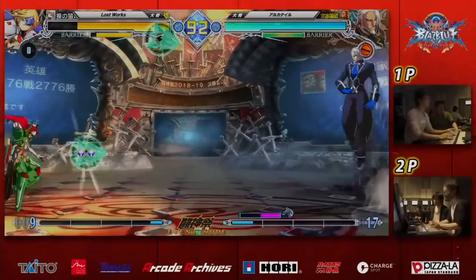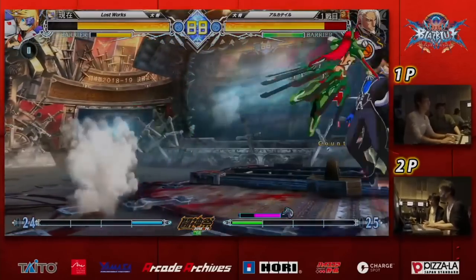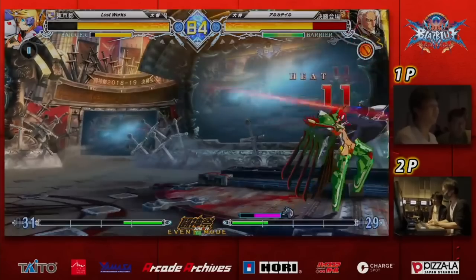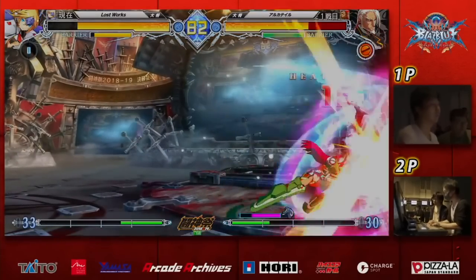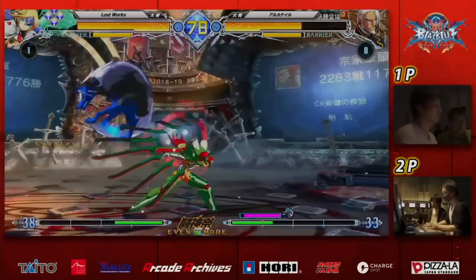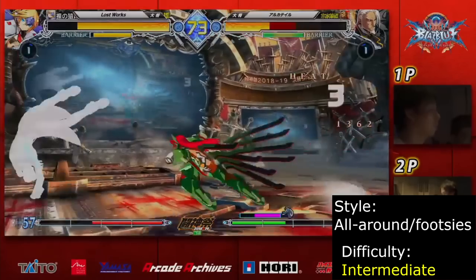Mu-12 is a character all about the neutral game. Her Steins pollute the screen, and her ability to fire lasers or send them at the opponent at any time makes it suffocating for characters in neutral. Her powerful mid-range pokes and massive damage are just icing on the cake. She's no slouch on offense either, as Steins can also be used to extend her pressure. Mu-12 is a great choice for players who love placing objects on the screen and controlling the neutral game.